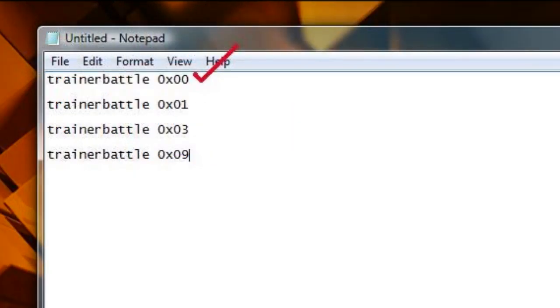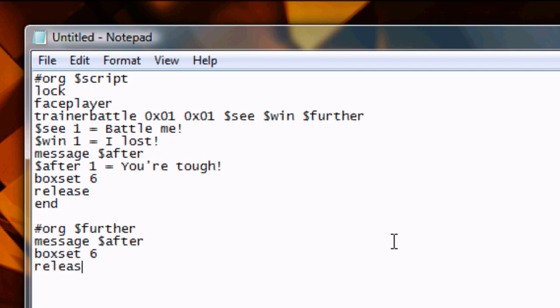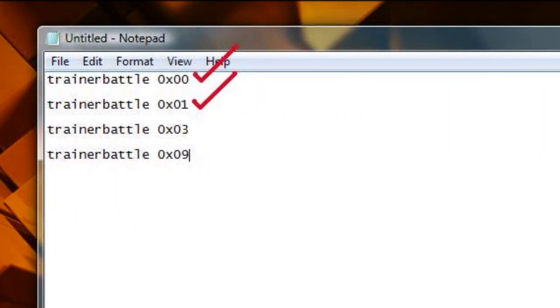So now we've covered Trainer Battle 0x00. Let's move on to 0x01. Instead of starting from the very beginning, let's just edit the script we already have, because Trainer Battles are very similar. Remember this 0x00? This represents our Trainer Battle type. Let's replace it with 0x01. Now we have to go to the end of this line and add another offset: Offset Further. This offset will continue our script after the battle. Let's go down to the very end and write it: Org Offset Further, and make it do Message After. So now we've finished Trainer Battle 0x00 and 0x01.